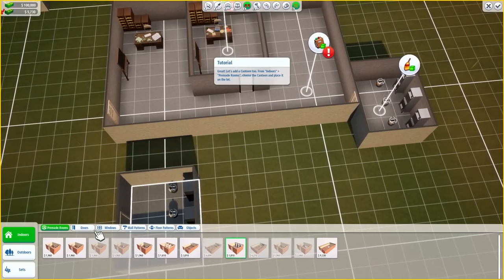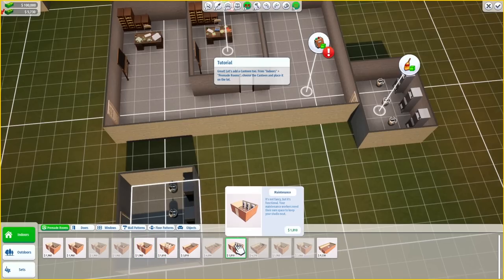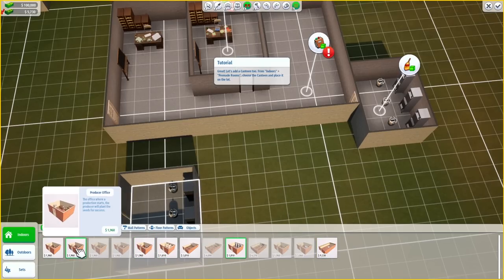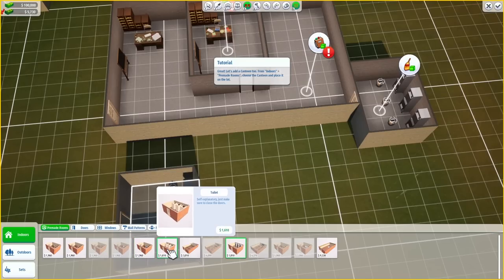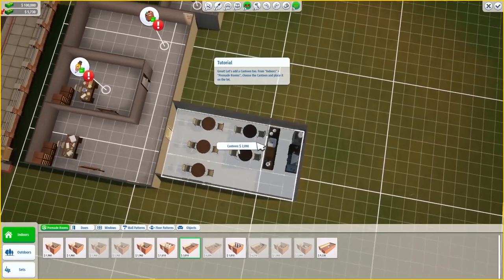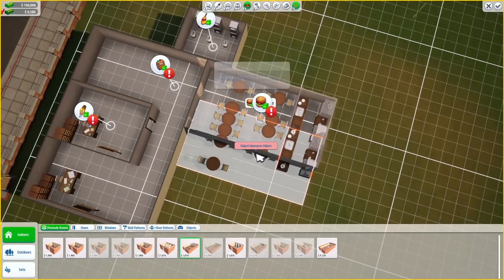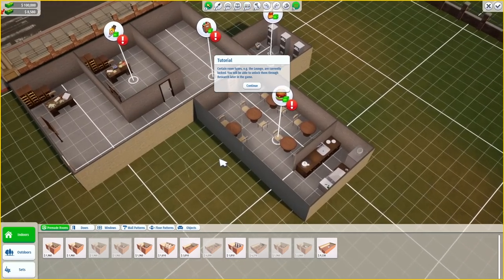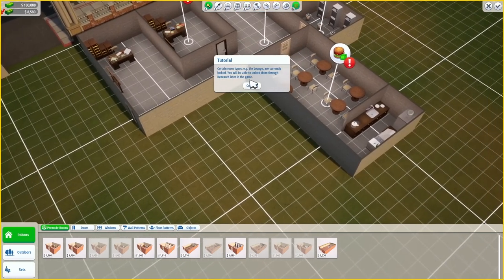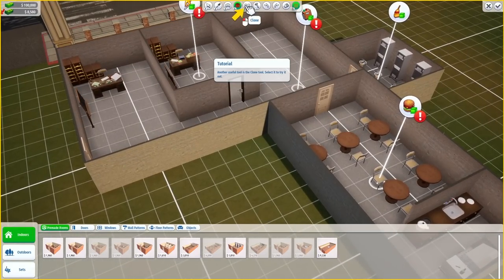Let's add a canteen too from indoors pre-made rooms — choose canteen and place it on the lot. The stunt facility is pretty big. Let's go for the canteen — a big old lunchroom, essentially — and add that to the end of this room as well, over there in the corner. The lounge is currently locked — you'll be able to unlock it through research later in the game. I assume they probably mean in the full game, although this could be quite a generous tutorial.